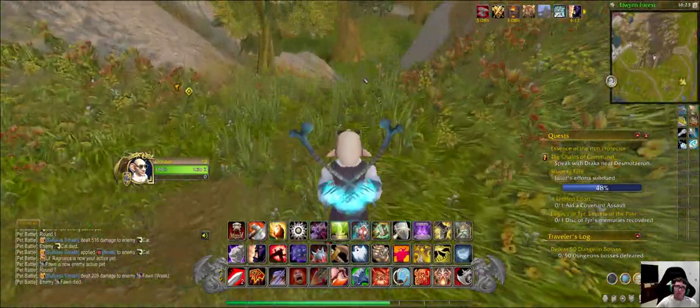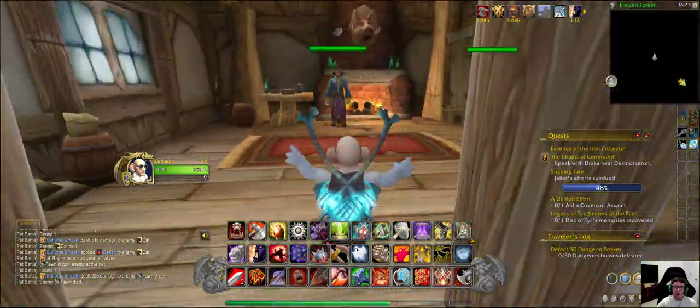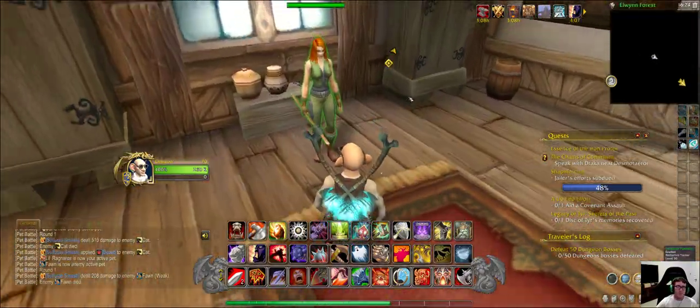There's a secret area right around here in Elwood Forest. This leads to a house up here with these two trainers — one is an alchemist and the other is a herbalism trainer.